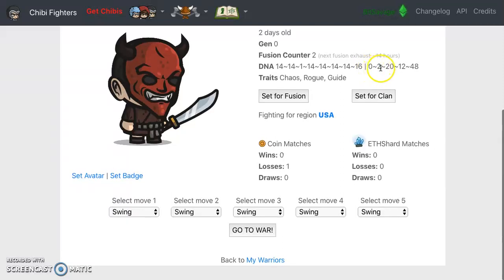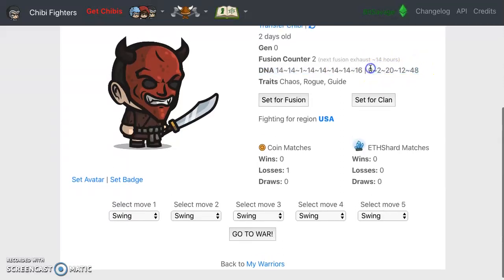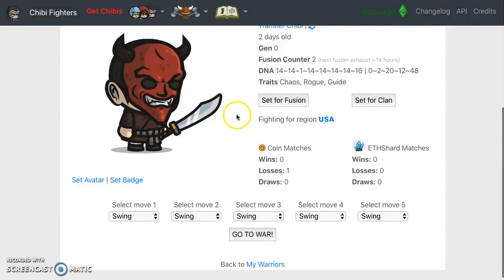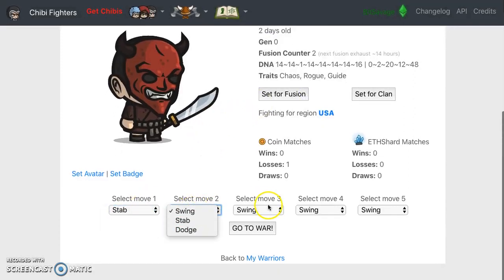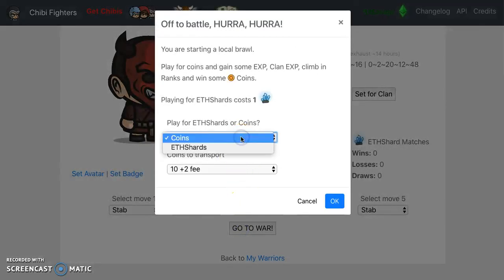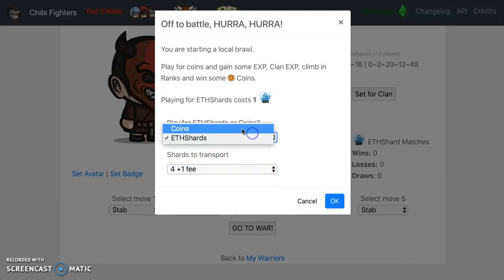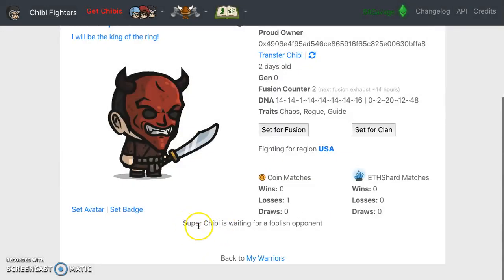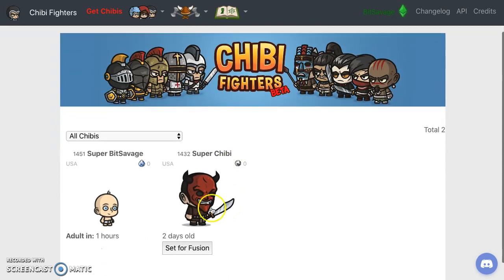The DNA right here is important - you've got numbers like 2012. There's definitely an article on it. Set for clan - you trust your fellow clan members with your Chibi. I want to stab, swing, dodge and stab. Let me just keep stabbing and go to war. You can play for ether shards - it'll cost one to enter. I'm going to play for coins right now. Your super Chibi is waiting for a foolish opponent.